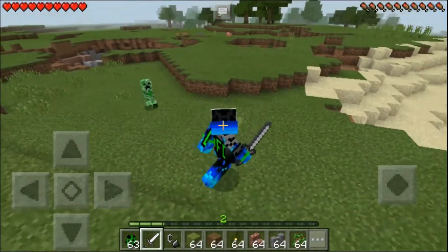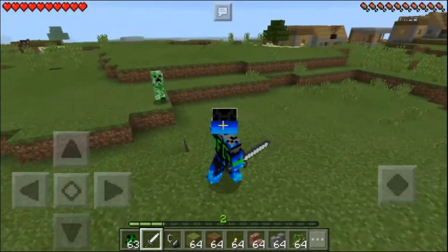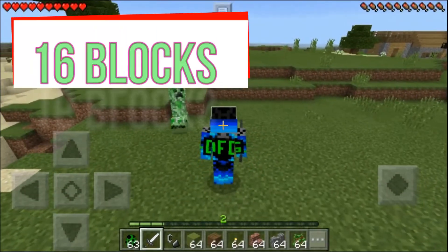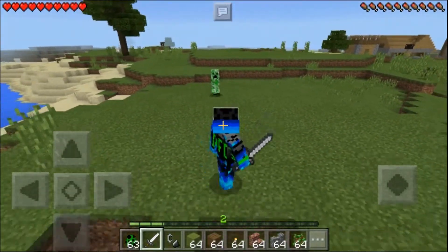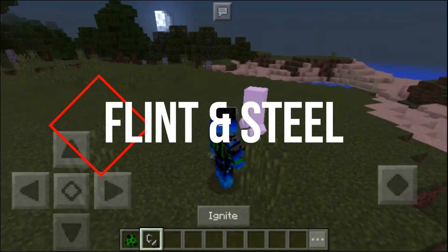You are able to halt a creeper's explosion by creating enough distance between you and the creeper. A creeper will only pursue a target if you are within 16 blocks of the creeper, and will hiss when within one block. You can manually charge a creeper by hitting it with a flint and steel.